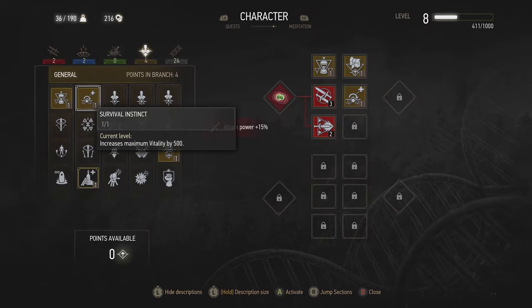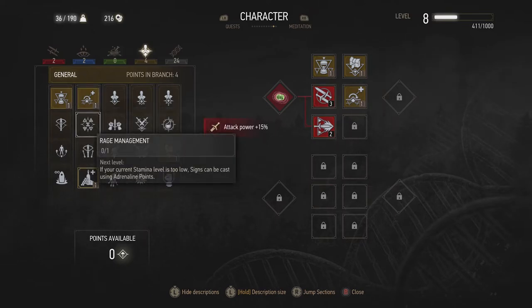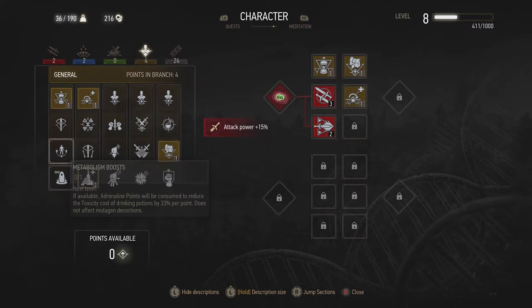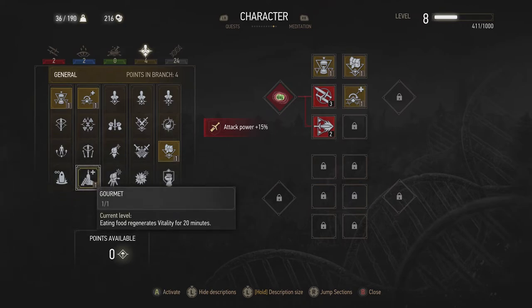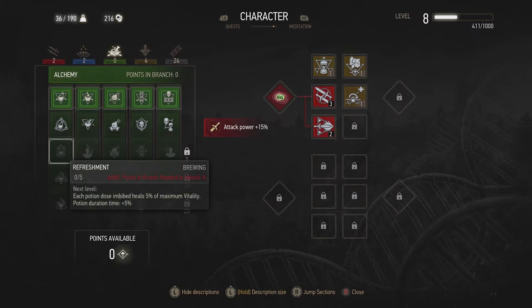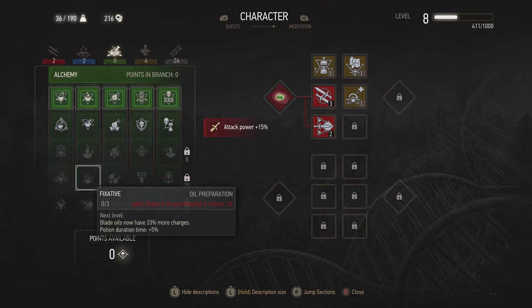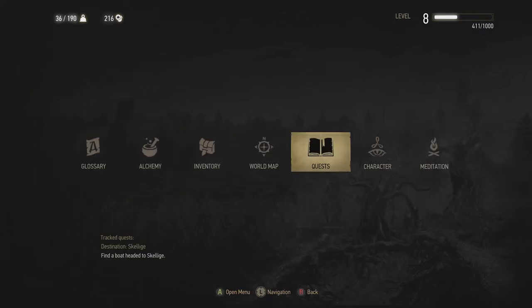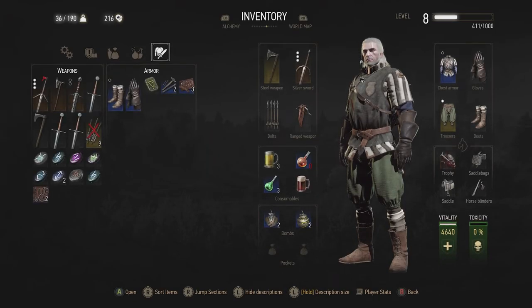Once it's active, I'll press A to assign it to a slot and accept it, and I should now have more vitality. Let's have a look at the other skills here — there are some that regenerate vitality, mainly vitality regeneration, and one that restores five percent of maximum vitality. But the main thing is to level up and apply that particular perk. Going back to inventory: vitality is now 4640, so it did jump up by 500. I've increased my vitality relatively easily.